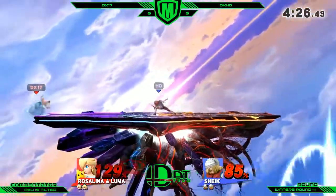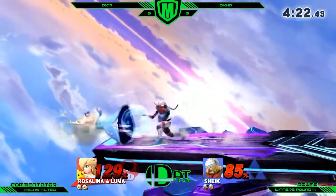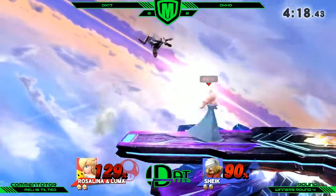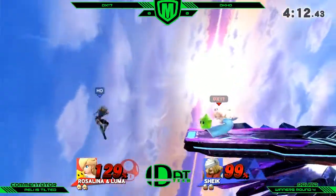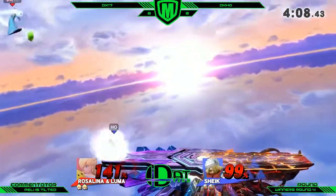Now DX is going to struggle a little bit. But the thing is he's out of that percent range where Sheik's confirms tend to work. So Jackie might struggle to kill here unless he gets a ledge guard — that's pretty much what it's hinging on right now. Alright, DX has the Luma back just in time for ledge trapping. That was a bit of a questionable input but he managed to get away with it.